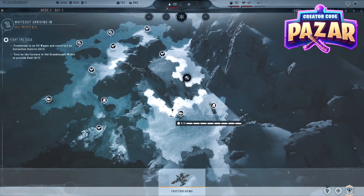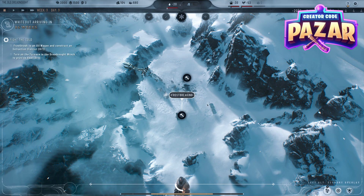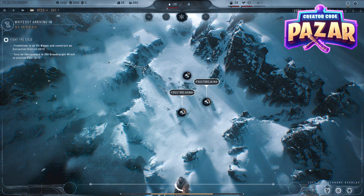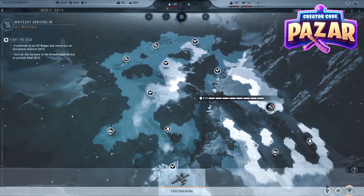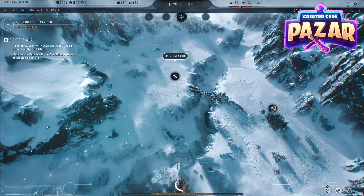At the same time, we are going to keep our frostbreaking going by clicking all the areas that we think we will need frostbroken. I'm just going to click on these areas and get them frostbroken all the way over there. Now we're going to resume time again and just hit three. From there, we are going to keep frostbreaking — we might want to start on the other side of the dreadnought and start breaking into these areas.